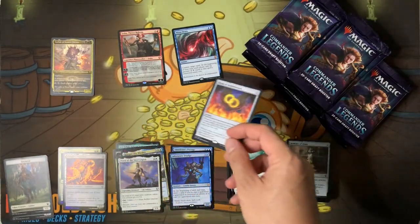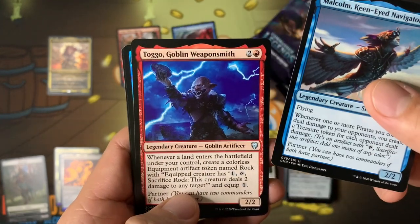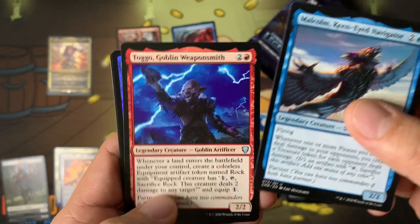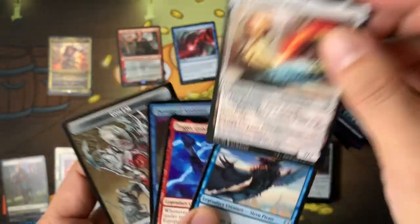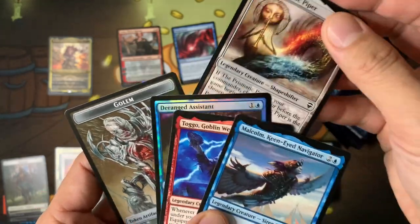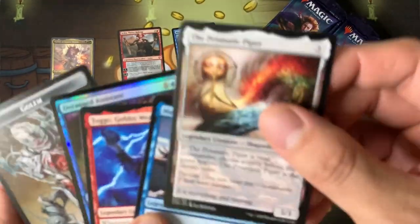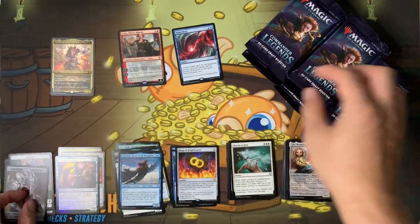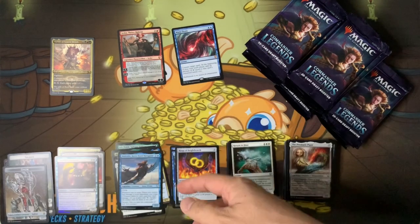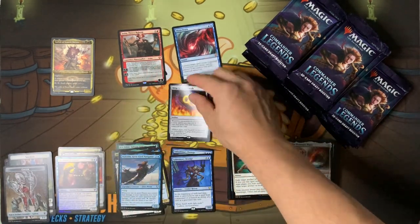Malcolm — easy to pronounce. Tago, Goblin Weaponsmith. The Prismatic Piper — you get an extra commander of one color for six mana. It's a common, actually a special 'S' rarity, so I'll put it in the common pile. Not as excellent a pack as the others, but four packs in and Rings of Brightearth — that's a good notable rare.